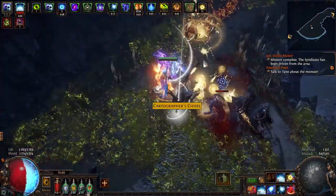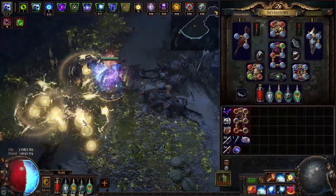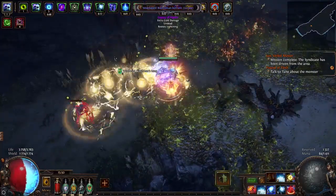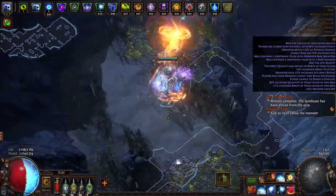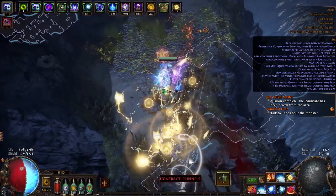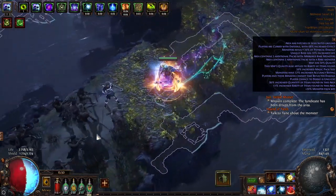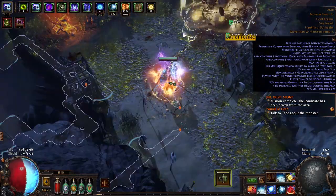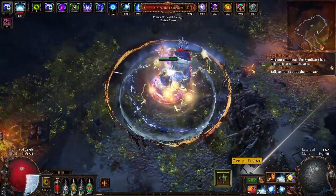Dexterity was very needed for this build. However, I was lucky to get Dexterity on other items like gloves and ring. Owl's Eye Surprising for Grace also has Dexterity. I also managed to get a Watcher's Eye for Flat Armor while affected by Determination, and Extra Physical as Extra Lightning damage while affected by Wrath.